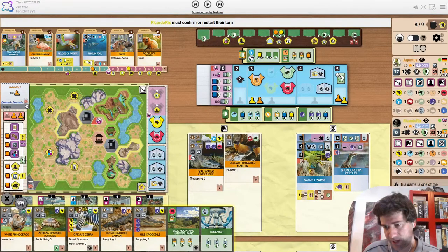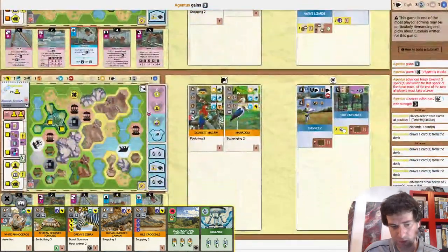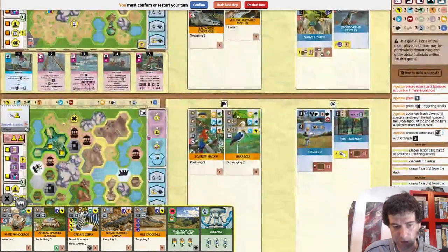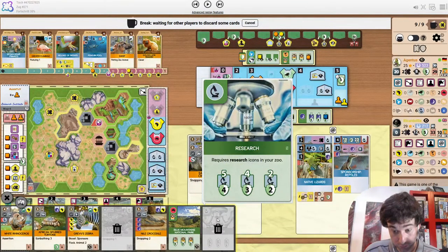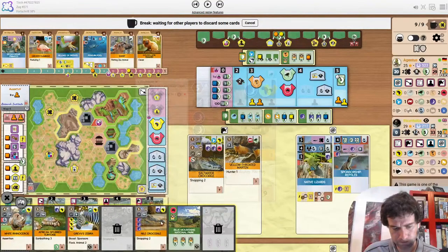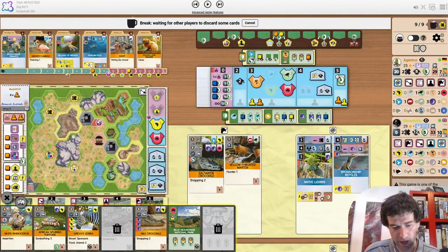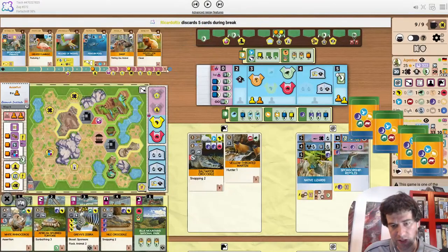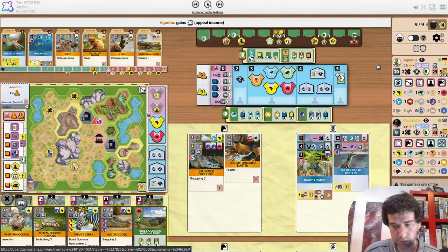Still a pretty even match — points are even and there is an income lead but it's not as big as it was because Sponsorship Reptiles came out. This is just going to be the break. It makes sense because you know the opponent has a sponsor they want to play in Zoo School — making him discard 5 cards. Research is a really tough discard. Zebra has value to flock with the rhino. I don't think you need all these reptiles though — maybe get rid of one and just do reptiles at 4.